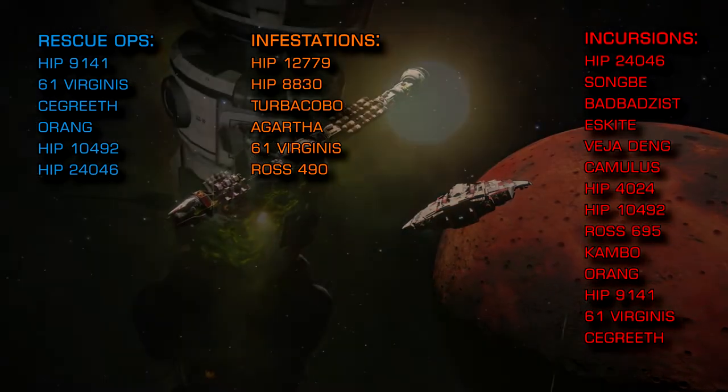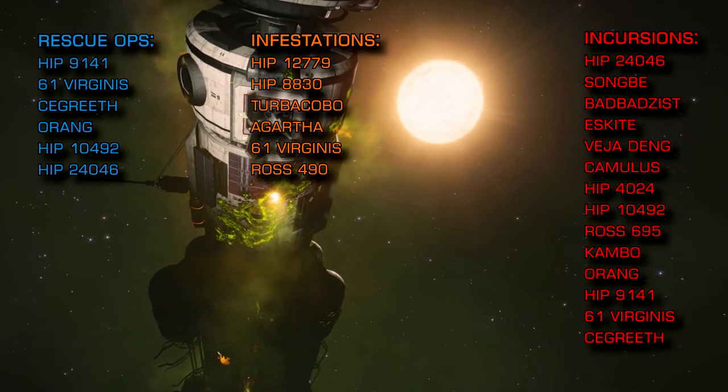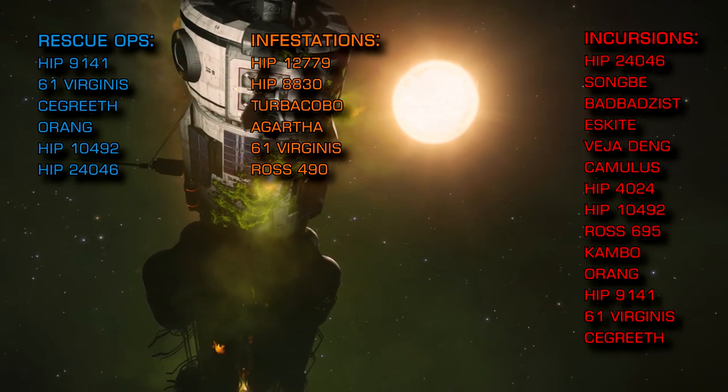If you're looking to wing up with other commanders, there are links to the AXI, the Hive, and the Hand. They serve the communities for PC, PlayStation 4, and Xbox respectively.